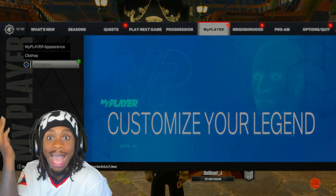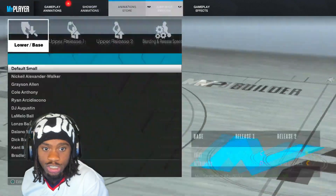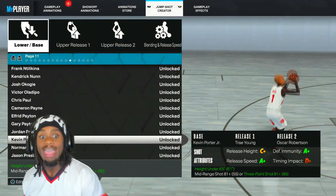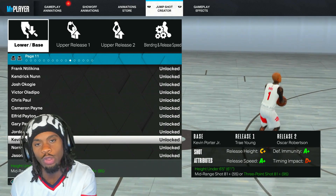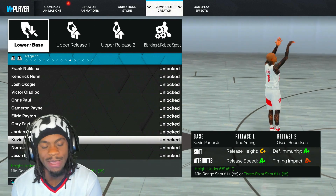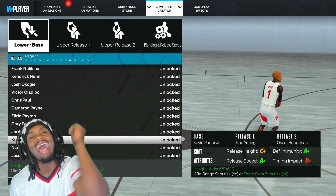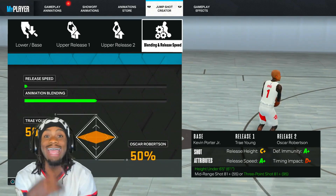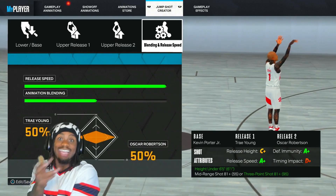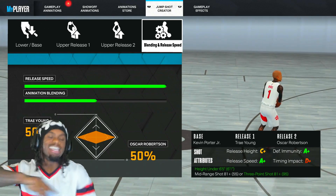Best little guard jump shot right here. Go to jump shot creator, edit build. Kevin Porter Jr. for the base — KPJ is the best base for little guards, hands down. Then you got Trae Young for release one, and Oscar Robertson for release two. Easy work. Release speed at max, animation blended 50/50.